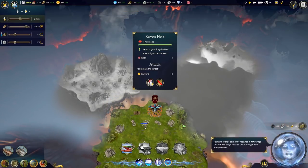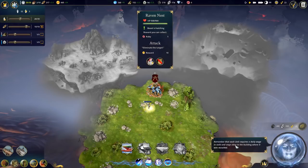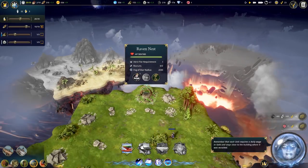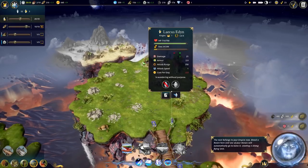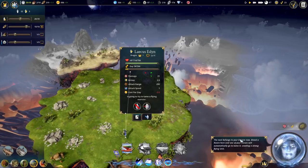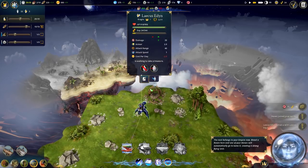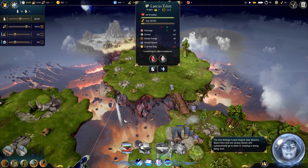Each unit requires a daily wage in gold. Can you go here and do something? Thank you - so we can recruit a raven for 50 gold, that's really cheap. Does it increase the stats of the hero mounting it? It has 200 hit points. So because we got into combat our speed slowed down a little bit. The nest belongs to the empire and if you breed there somebody will hop on it. It did add the damage and attack - looks like it added the health and everything, that's really cool. And he can fly, which is incredible.